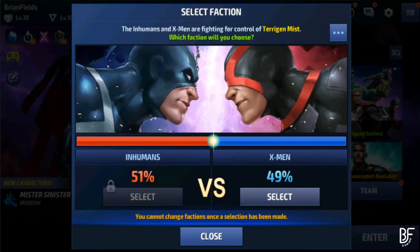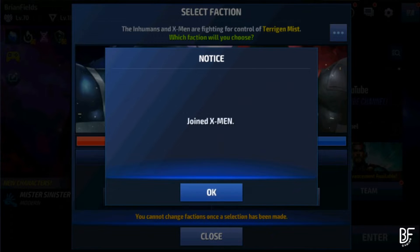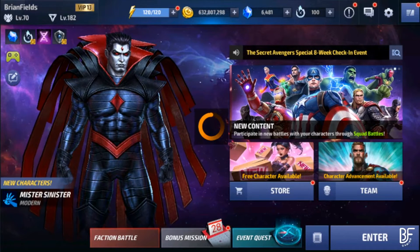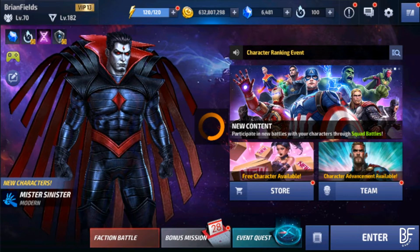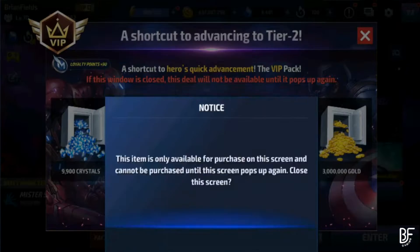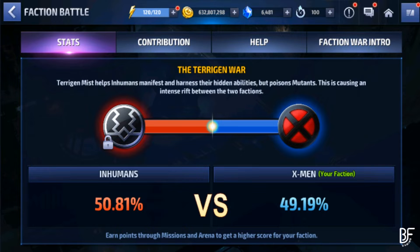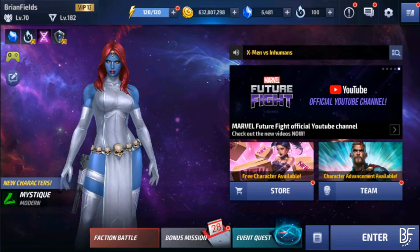Let's go ahead and choose — X-Men it is! Alright, so we have joined the X-Men. There are new characters: Professor X, Mystique, and Mr. Sinister. Apart from that, new content includes squad battles, and new uniforms for Logan, Jean Grey, and Magneto. That's about it in terms of new characters and uniforms. Let's open and see the faction battle — we are on the X-Men side, which is where I wanted to be.